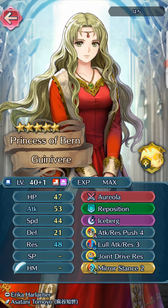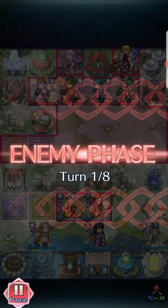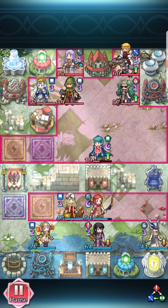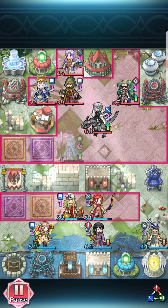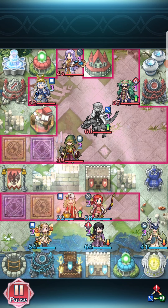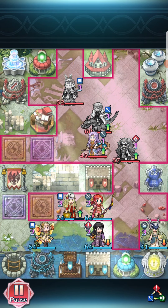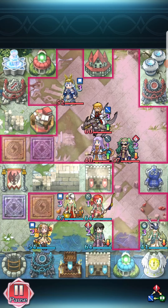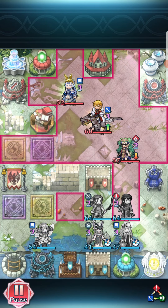Plus one Guinevere with Reposition, Mirror Stance. And plus one Peony — Mumbo, Aerobatics, Wings of Mercy. Here they're gonna double bait. But because of Pulse Smoke we weren't able to get our moon buff, and because we had already wasted the dance. It kind of hurt us because Sothis lost her special due to Zara attacking, giving them an opening.